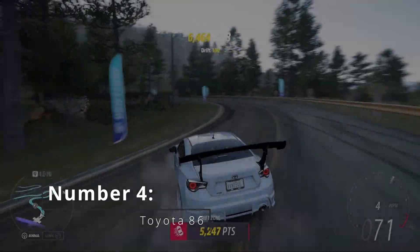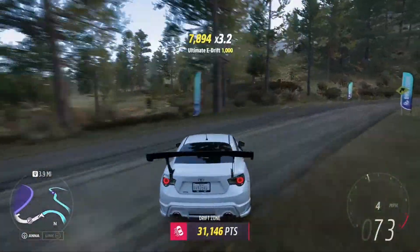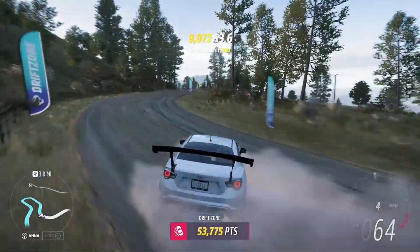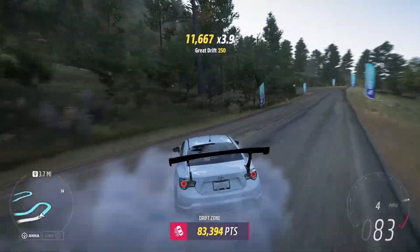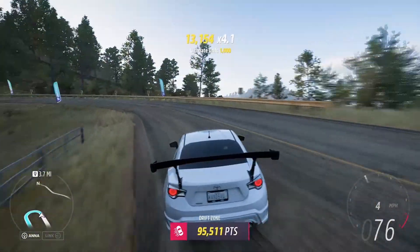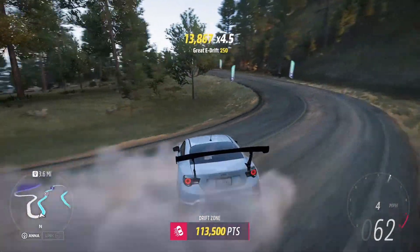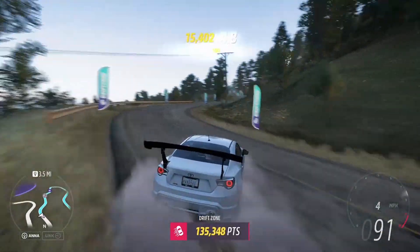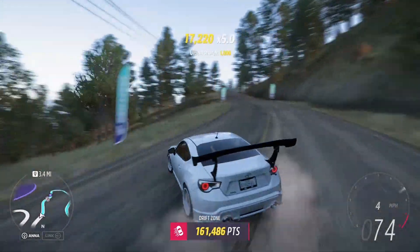At number 4, I have the Toyota 86, another car that some of you might recognize from my previous lists. However, one thing that's important to know before buying it is that the 1,600 horsepower 2JZ swap is no longer available for it, so it sadly will have less power than last year.